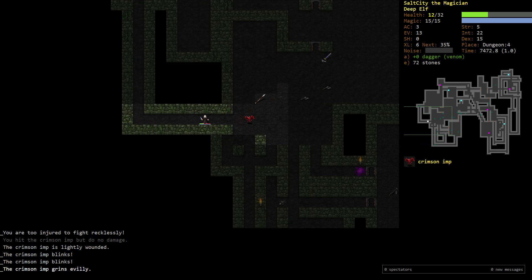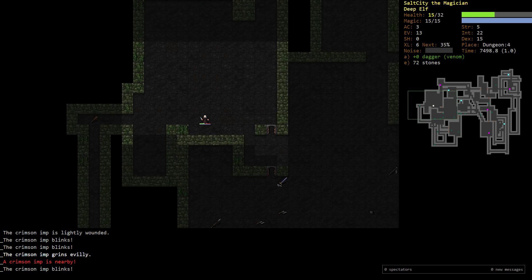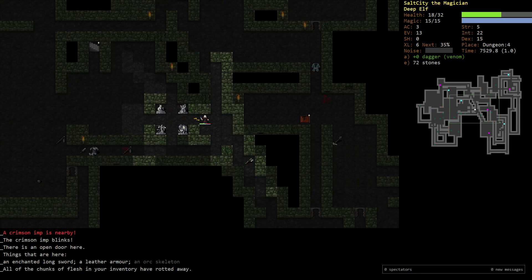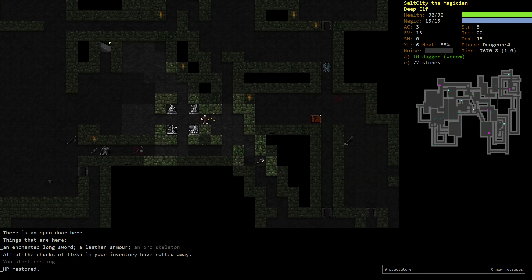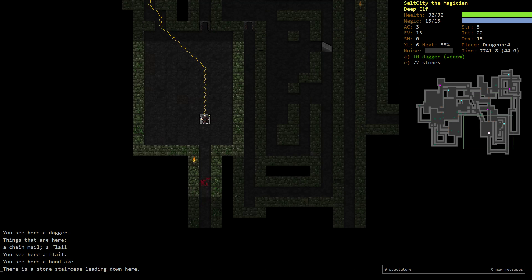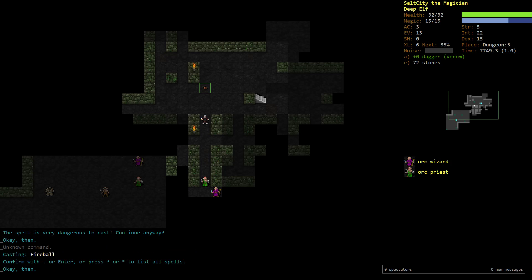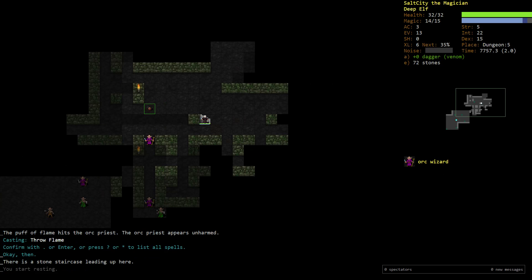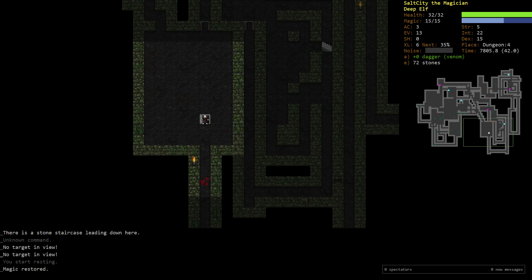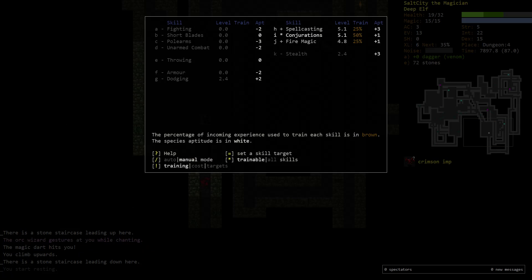If I can envenom him with my poison weapon I should be able to deal with him pretty straightforwardly, so for now I'll just run away. If I see him again I'll fight him with the dagger. The orc priest is a very dangerous enemy, not one we can easily face right now. However if he's at full screen and we can turn the corner immediately, the fight becomes a little less dangerous.